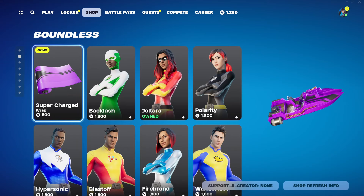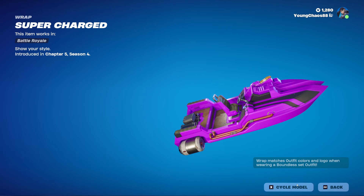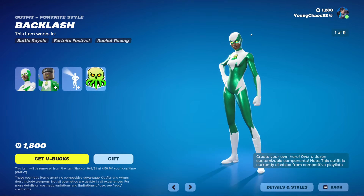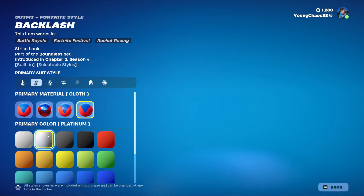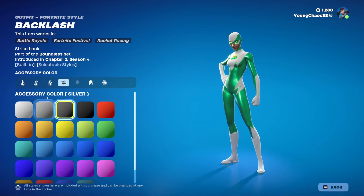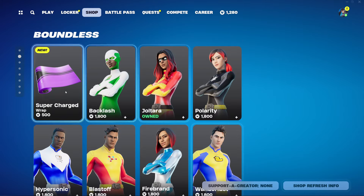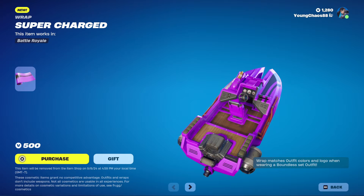Going into the shop, it does look like we have a new wrapping, which is kind of interesting. This is the Supercharged wrapping at 500 V-Bucks, and it is reactive — it says down here that the wrap matches outfit colors and logo when wearing a Boundless outfit. The Boundless set released way back in Chapter 2 Season 4, our original Marvel season, and those skins are very customizable with their colors.